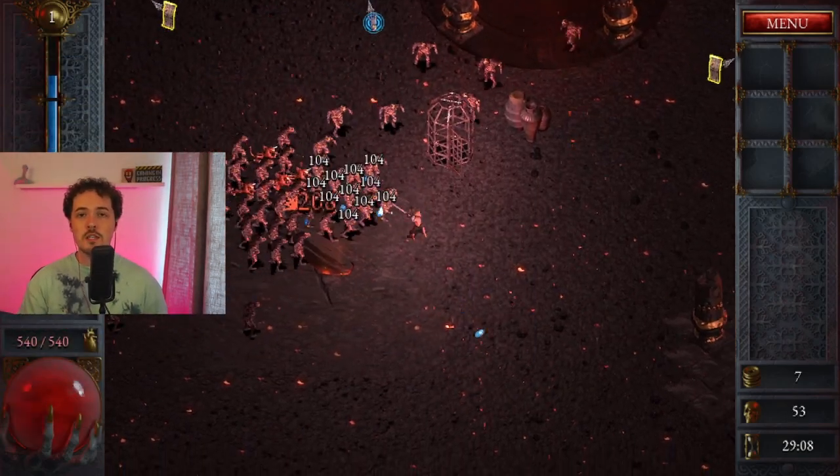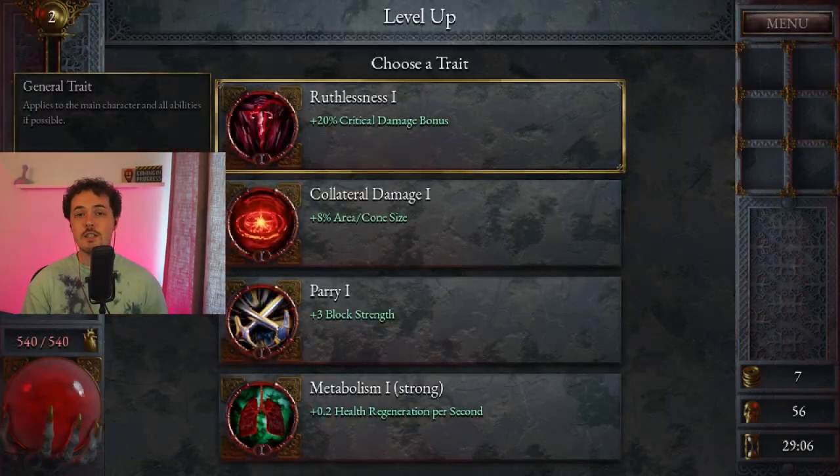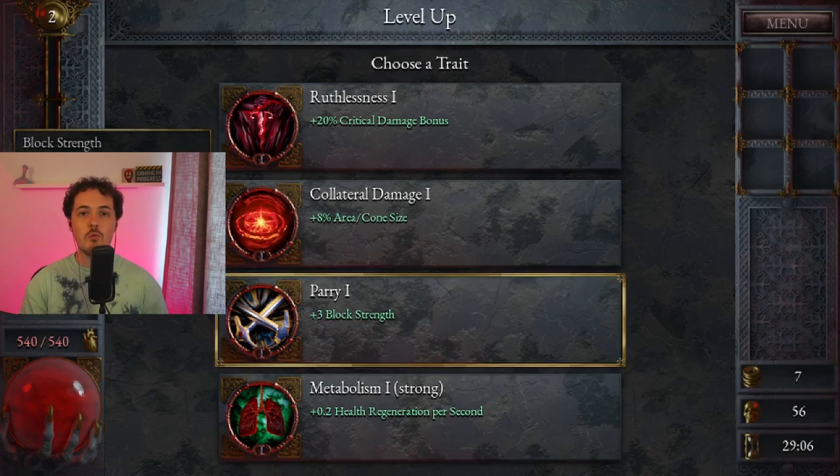Honourable mention of the Swordsman — this is who you start with. So when you first load into the game, this is who you're going to be greeted with. You won't be able to do anything other than do your first run of the Halls of Torment.